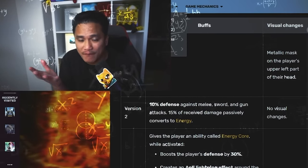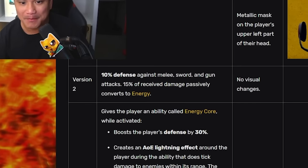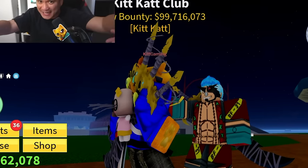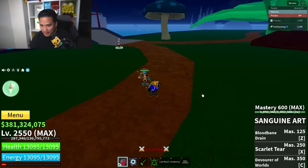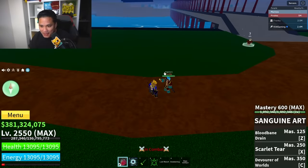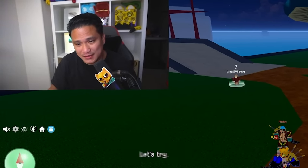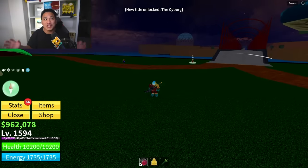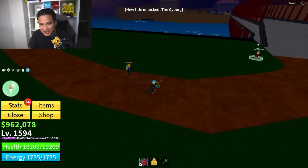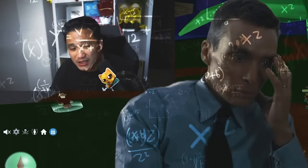What is the difference between Cyborg V1 and V2? 10% defense against melee, sword, and gun attacks, plus 15% received damage passively converts to energy. This noob is going to attack us — let's see the damage with just one melee. I'm about to attack Frankie — boom: 2080 damage. Once I get Cyborg V2, that should be 10% less. And we just evolved our race — we just unlocked the title 'The Cyborg'. Cyborg V2 damage is 1,971 — that is 10%.